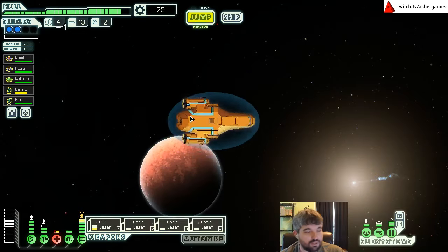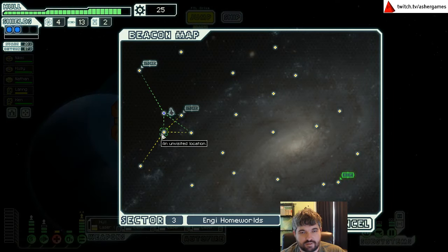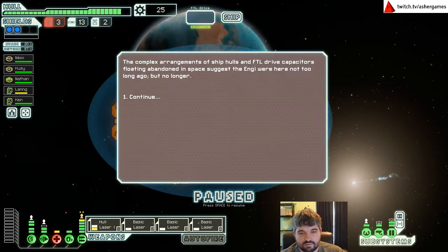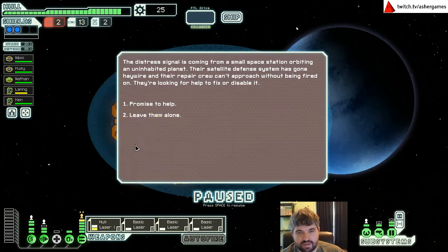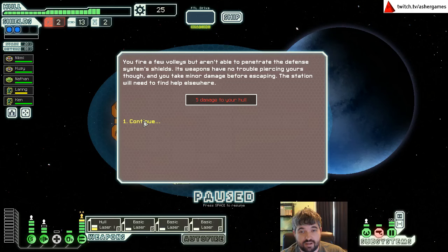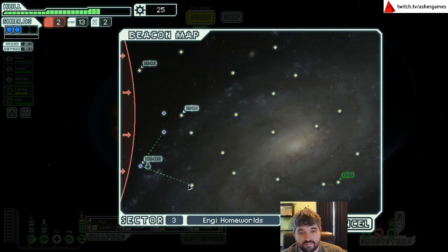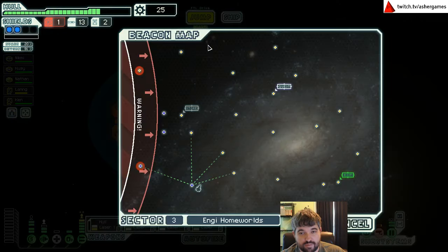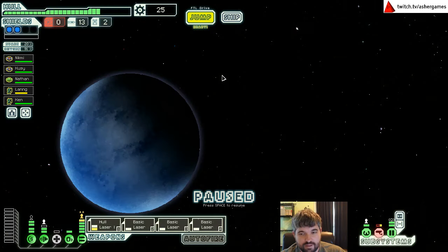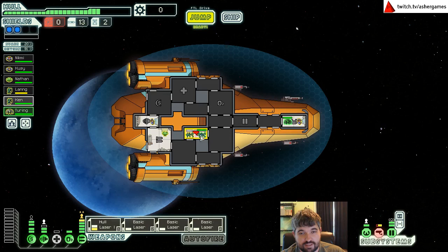Engi homeworlds and rebel controlled — we do not have Engi crew. We have a ton of stores, let's see if we can get some fights. We're going to have to buy some fuel. We make everybody very happy — fortunately our ship's not on fire. We actually agreed to rescue the store quest marker. We have to just hope we can get some fuel — please be a fight that gives me fuel. Let's hire a crew member — we're in the Engi homeworlds and desperately need repairs.